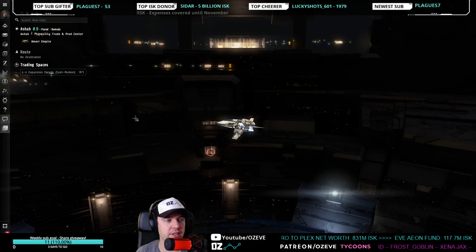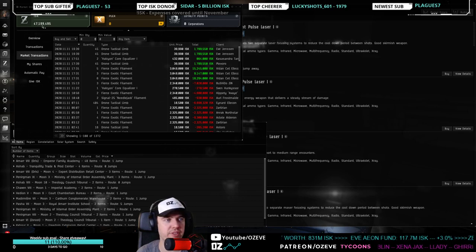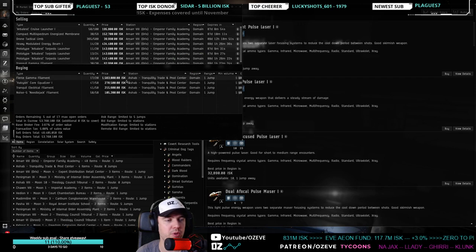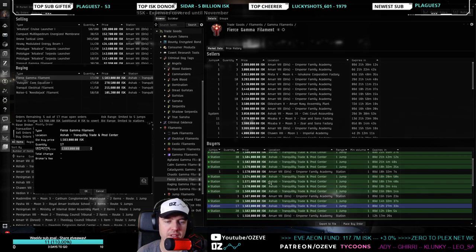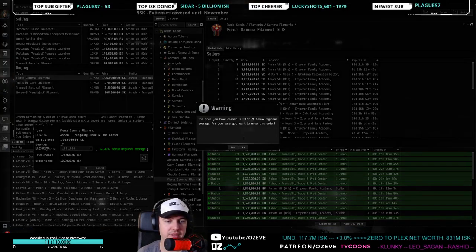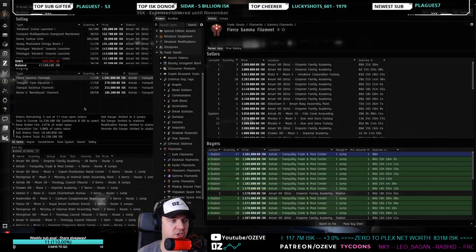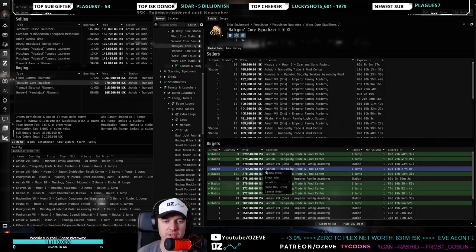We have 47 to 48 million here, so we'll put some buy orders in, but first we'll update the current ones. Fierce gamma filaments — there are a lot of people trying to buy these. Trading halcyons isn't working well either because competition is fierce.